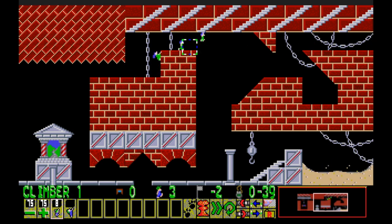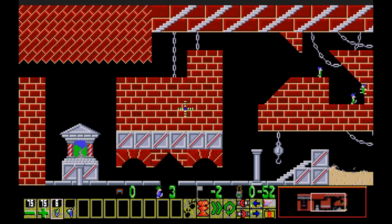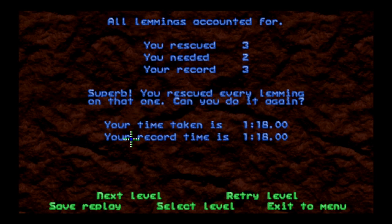We do the same thing at the next section — a nice little incline line tells us they'll successfully go all the way across. This last spot is a tighter bit; I wasted a few shimmiers there, but good thing I had extras. Still not too scary. We've got climbers and shimmiers out of the way. Time taken: 1 minute 18. Only needed two but got all three.